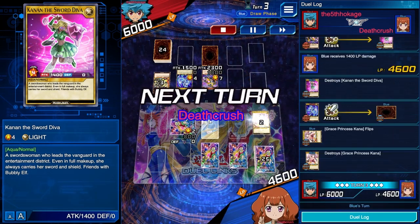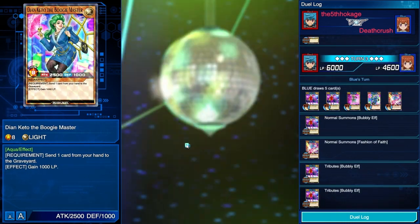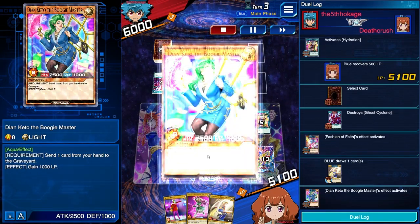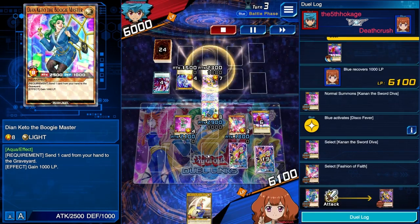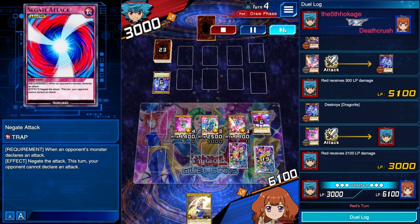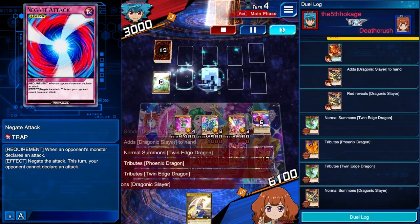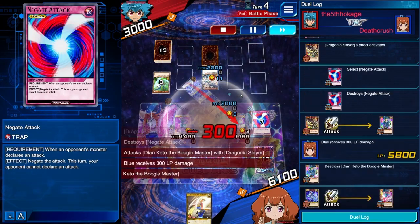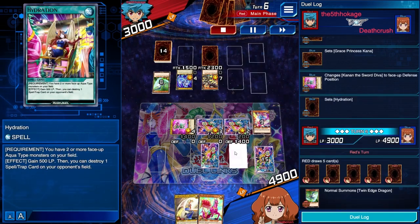They're going to attack in and clear two. Next turn passed back to us — we're going to summon two, activate Hydration, activate Fashion of Faith's effect, pitch one, summon one, boost attack. We've got a decent board built with a Negate Attack set. We're going to lose the Negate Attack next turn — Draconic Slayer, ridiculous back row removal card. They pop that, we lose two monsters but still have Kanan. We set three and just kind of turtle here — not much we can do.